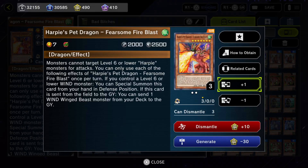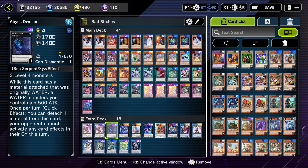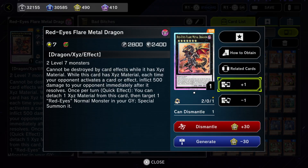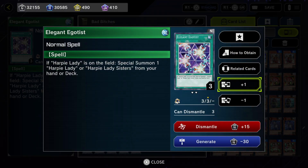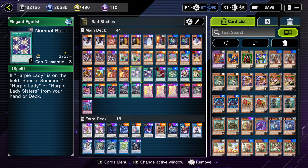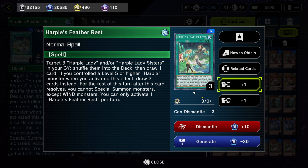Two Harpie's Pet Dragon Fearsome Fire Blast — the opponent cannot target level 6 or lower Harpy monsters for attacks, and if you control a level 6 or lower Wind monster you can special summon this card from your hand in defense position. If you have Channeler on the field, Channeler becomes level 7 whenever you have a dragon monster, so you can go into Tomahawk or Red-Eyes Flare Metal Dragon. Two Elegant Egotist — special summon any Harpy Lady monster from your deck, and this is not a once-per-turn card, which is really great. Harpies' Feather Duster to remove back row. Harpies' Feather Rest lets you target three Harpy Ladies in your graveyard, shuffle them into the deck and draw one card — or two cards if you control a level 5 or higher Harpy monster. Just be careful: if you use this, you're locked into only special summoning Wind monsters.